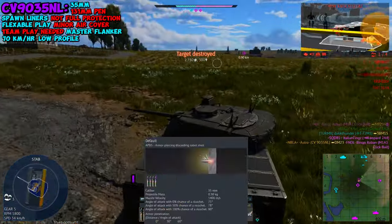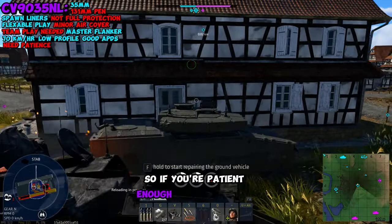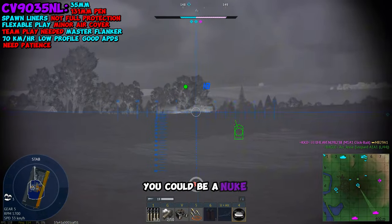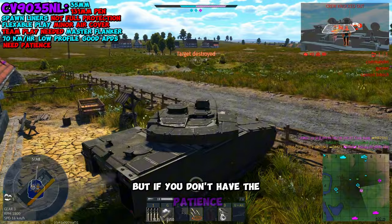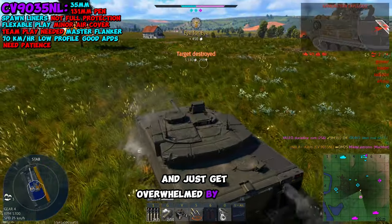As I talked about in a past video, APFSDS is really good with autocannons. So if you're patient enough to pull off the crazy flanks, you could be a nuke printer if done right. But if you don't have the patience, I wouldn't recommend getting this thing because you're going to charge in and just get overwhelmed by enemy armor.